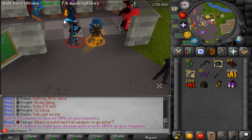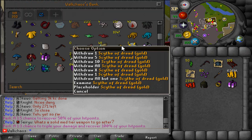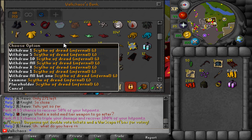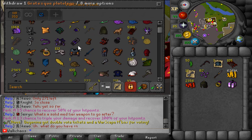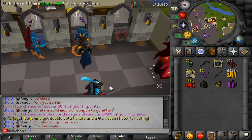There are other scythes too — for example the gold one gives you cash every three or four hits, which is pretty insane, and then there's the infernal scythe which burns enemies. They have a lot of different custom effects, and the same works for a bunch of other items. They've put a lot of creativity into this server.